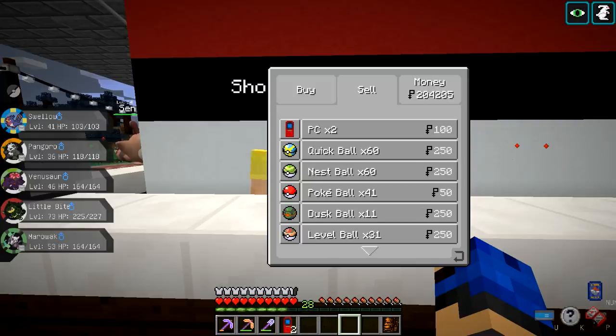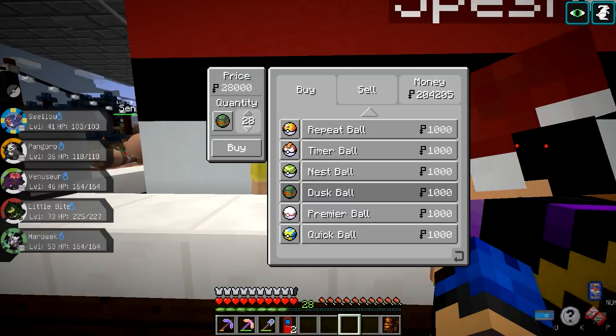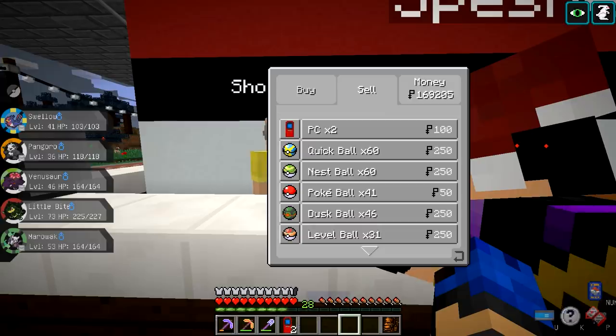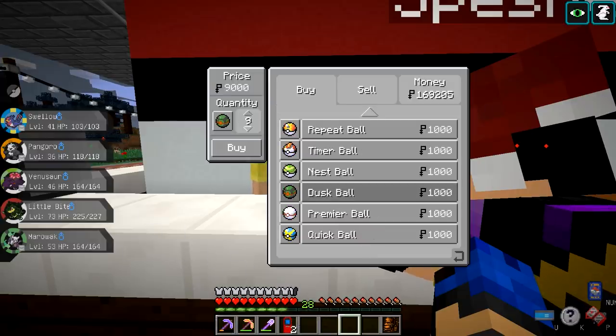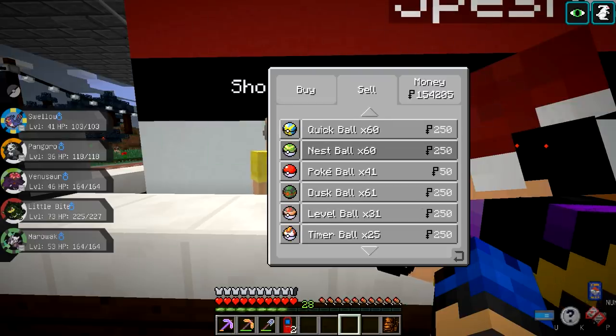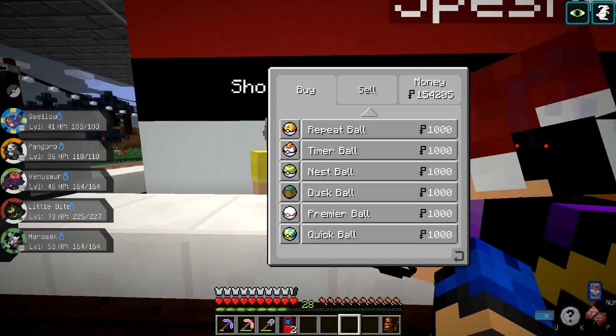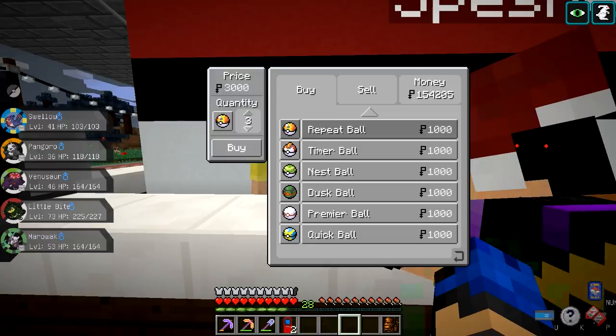There should be a feature where you can just type how many you want. I think there used to be. In the games you can change the number by 10 at a time instead of one. The problem is if you have things where it's typeable, you have to sit there and make sure you filter for people typing their name in or something stupid.